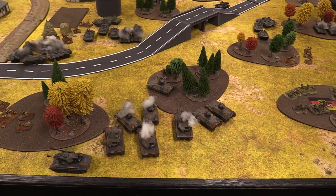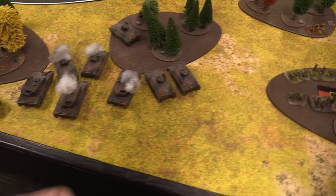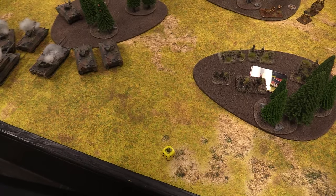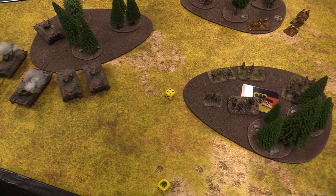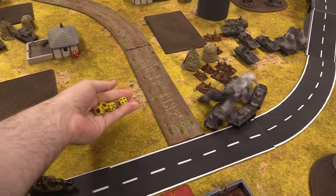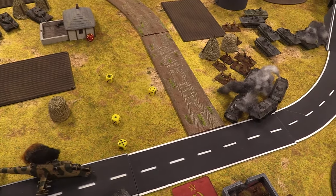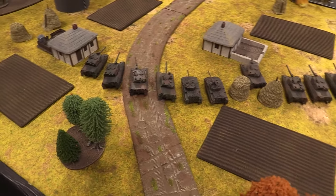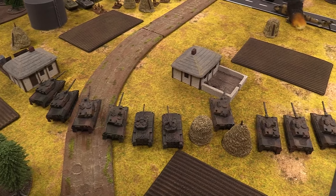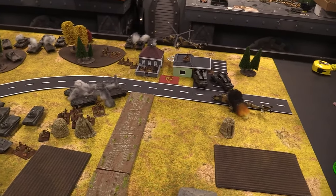On my turn, rolling morale for bailed teams — both stick around on three-plus. Rolling four dice for reinforcements — getting two units in! The second squadron of four Leo 2s and the Marder Grenadiers show up. Hopefully clean up the central fight so I can push the flank.